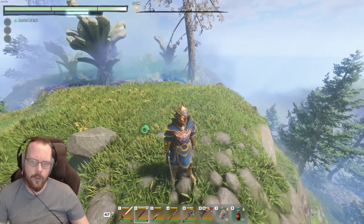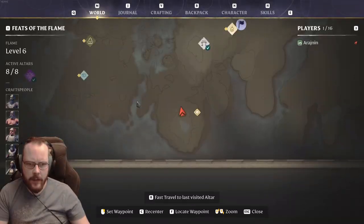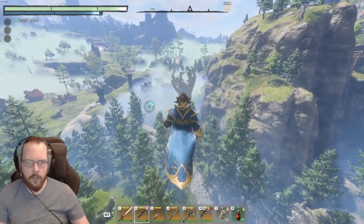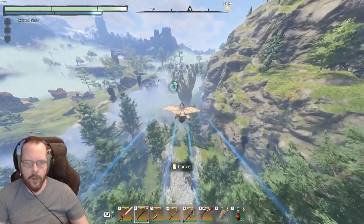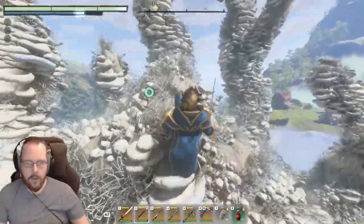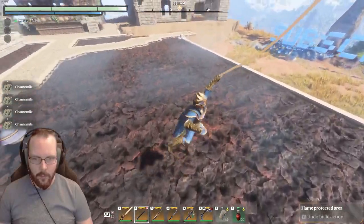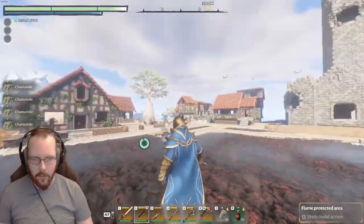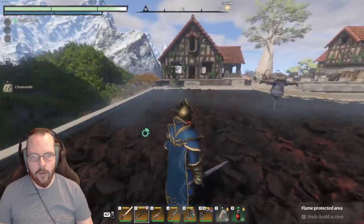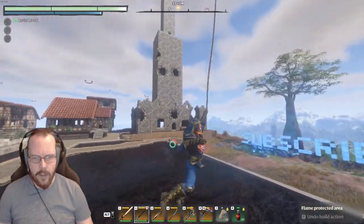I wonder what happens to the shroud if you put a flame altar down and build into it. What the hell is that thing? Nothing here - but what am I looking at? Is it a visual bug? It's just one of those things. I didn't take damage. I think I need to move that thing or maybe make it higher because I never really start on this thing.